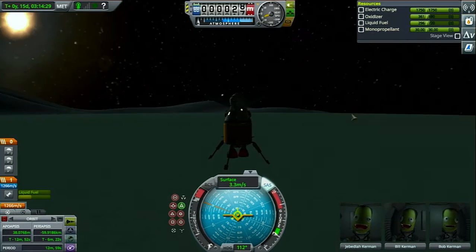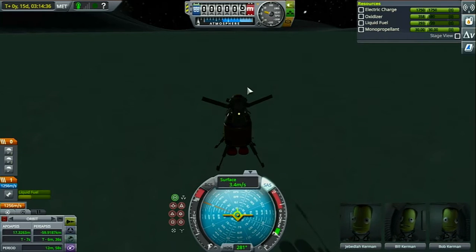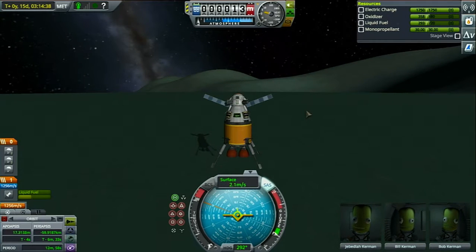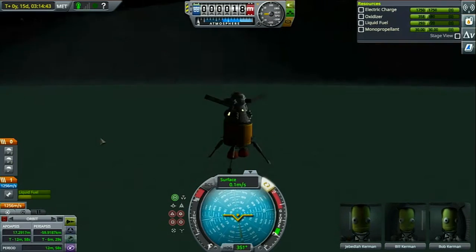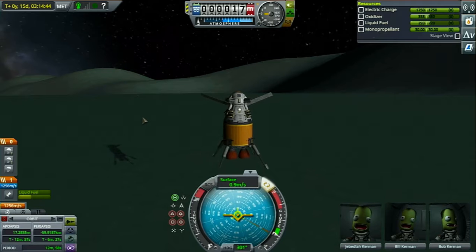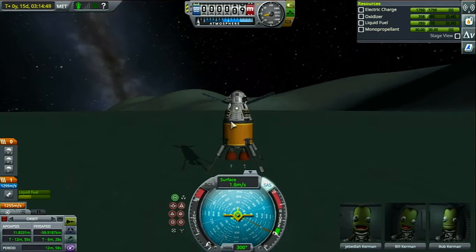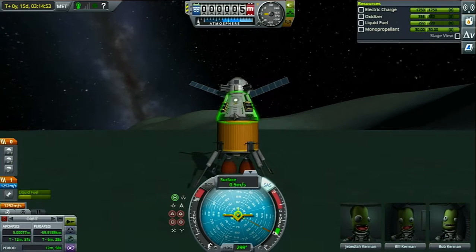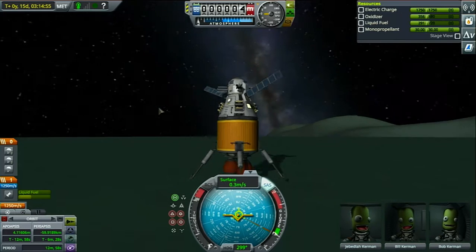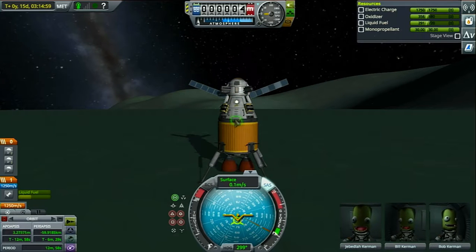Why am I stressing? If you're on Minmus it's the most forgiving place — if you're going less than 10 meters a second you're fine. But I just wanted to make it a little more realistic. Quick save. We can actually do a quick spin so that we're facing the sun. Let's try and make this a little more realistic by landing at zero meters a second. There we go, smooth right there!